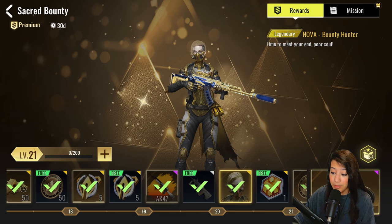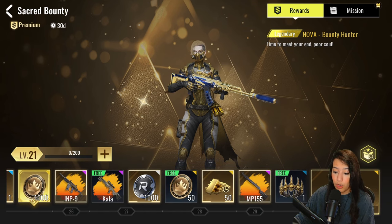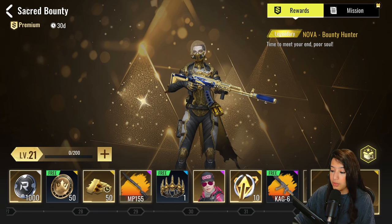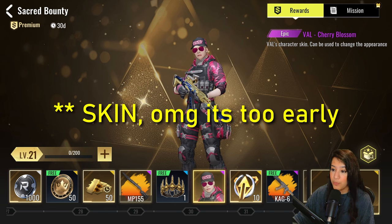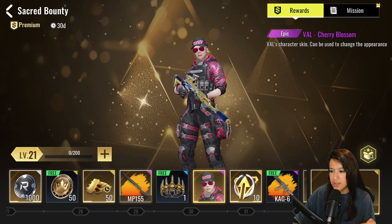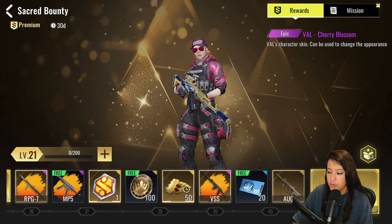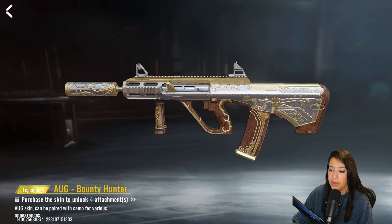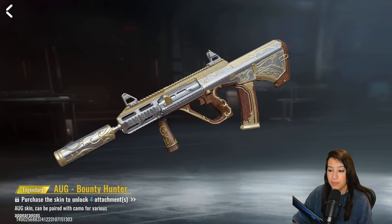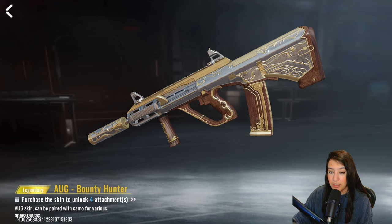We also have the brand new legendary Nova Bounty Hunter skill, which looks absolutely amazing — lots of golden accents and she's blonde, so I really like it. There are more Noble Coins and in-between rewards like camos and gold. Then we have a brand new epic Val skin called Cherry Blossom with a cap that says Oasis — it reminds me of a previous battle pass skin similar to Hank.